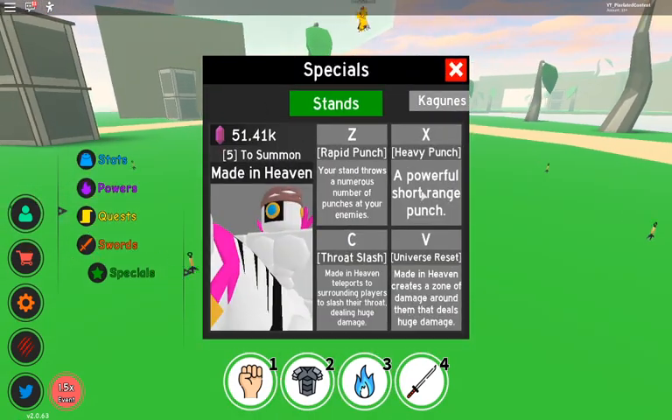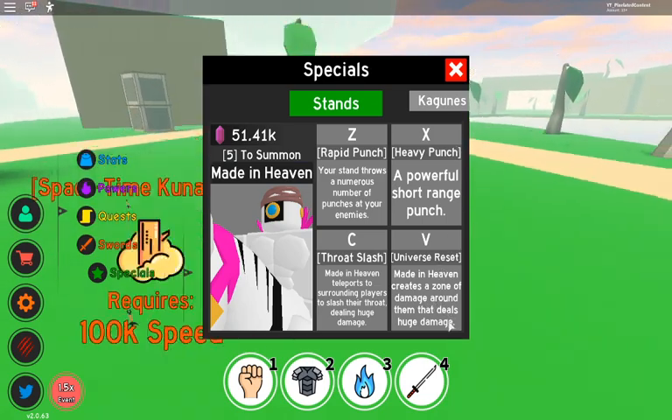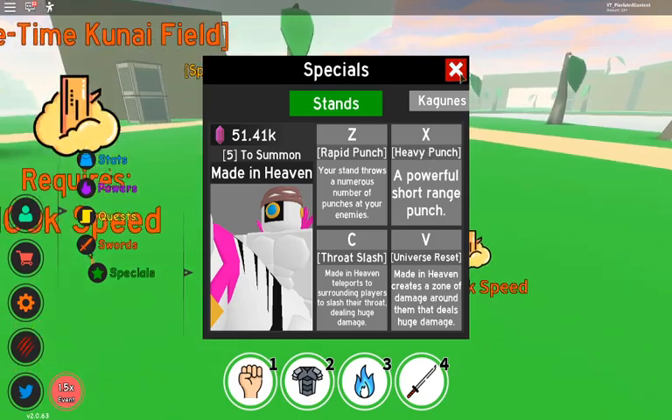Number one would be the stand. I'm gonna show you all the moves. Made in Heaven creates a zone to damage around them that deals huge damage. Let's see number five — this is the rarest stand.